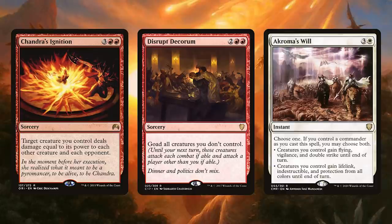Speaking of damage, let's get in more damage with Chandra's Ignition, Disrupt Decorum, and Acroma's Will. Jared doesn't have evasion — no trample, no flying, no way to push that damage through. So cards like Chandra's Ignition can hit all creatures on all opponents, which can weaponize Jared's huge buffness. Disrupt Decorum has goad so that all our opponents attack each other, lowering their life totals, but also opens up lines of attack for your commander. And Acroma's Will can give our creatures evasion or protection, or just a huge blast of damage, gaining us a ton of life too. It's a really fun spell and really great with your commander on the battlefield.